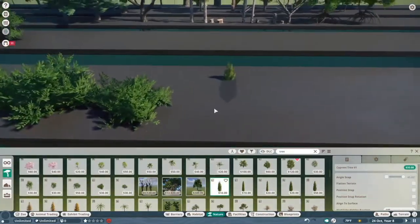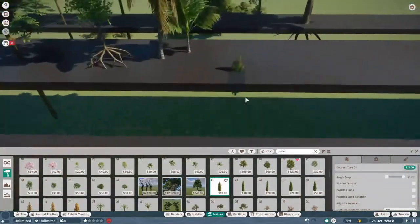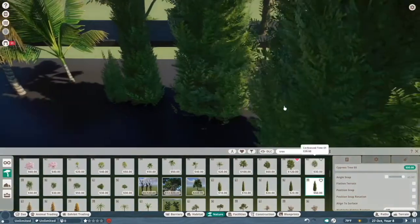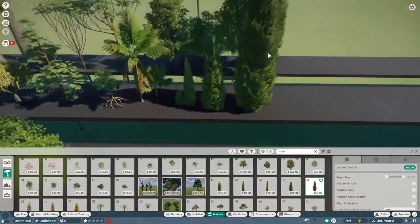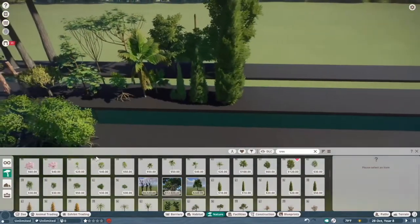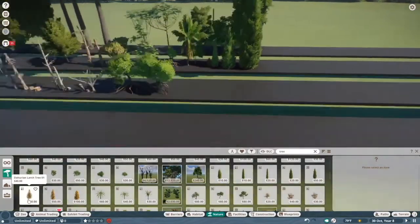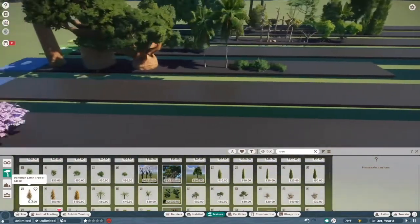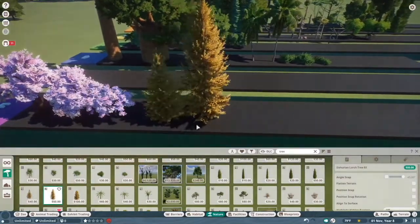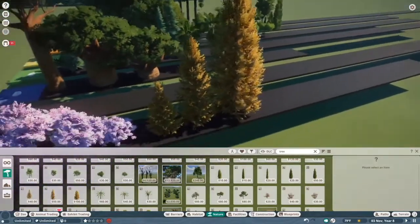Moving on to the cypress trees — I think cypress trees are another solid A tier tree. I don't use them too often, but when I do, they look amazing. They're very useful for nailing down that Tuscany vibe, or if you just want to do anything sort of classical, these guys are your go-to. The Dahurian large tree — F. I don't like this orange pine tree. It is bad. I've never seen it used well — maybe it looks cool in real life, but in exhibits, it does not work for me at all.